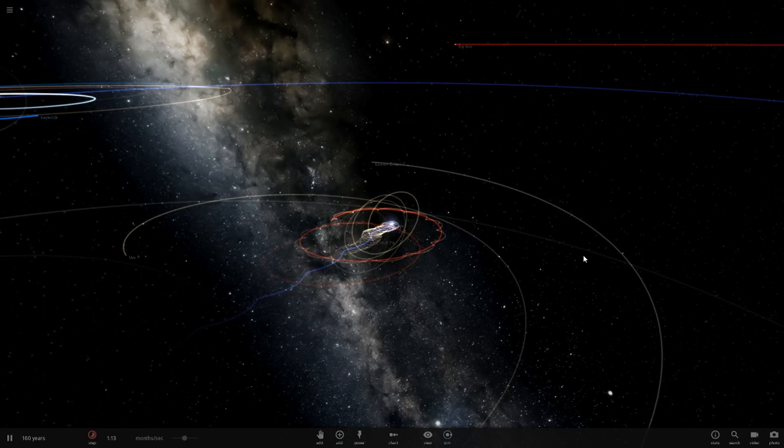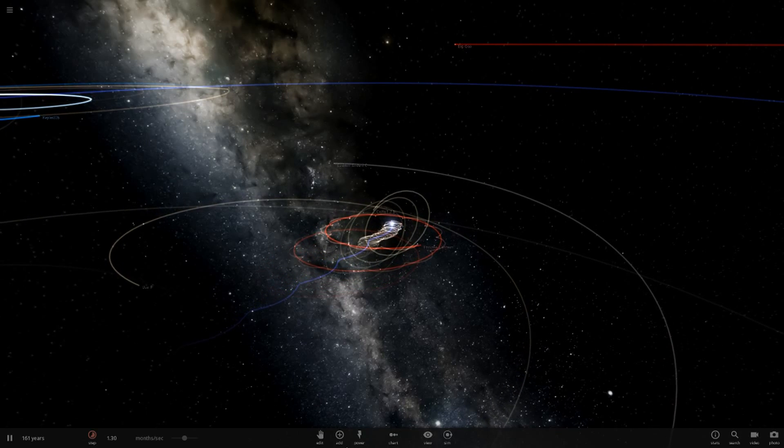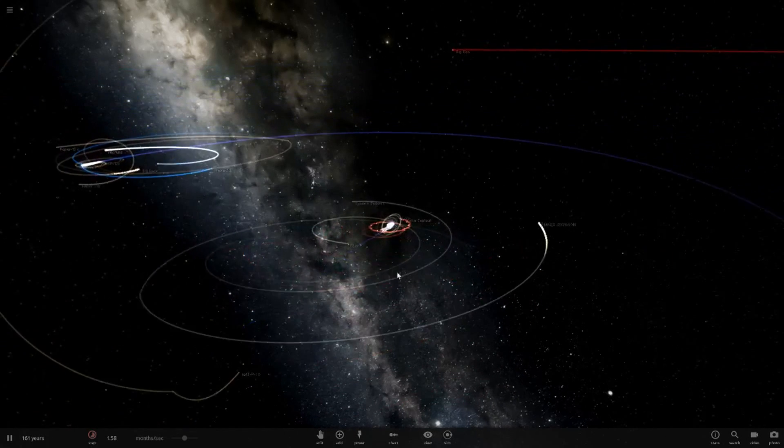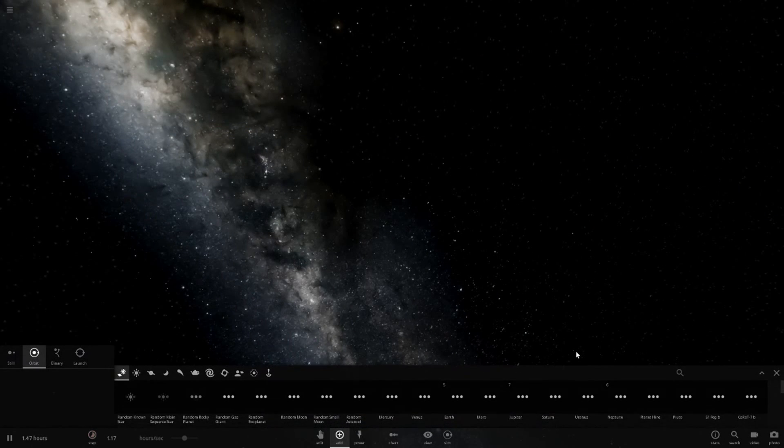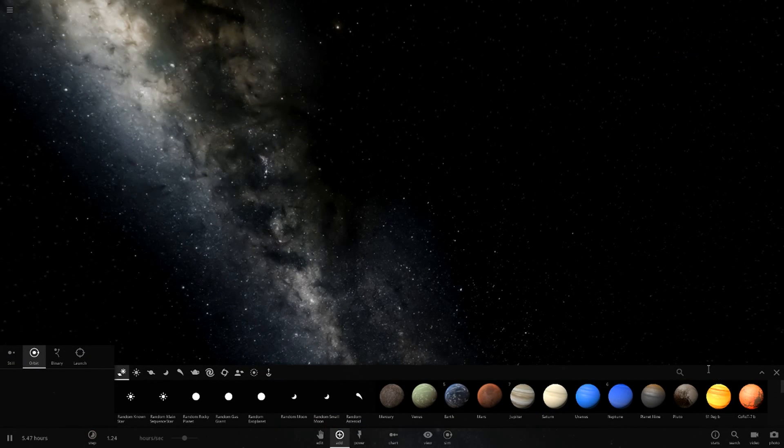Hello everyone and welcome back to another Universe Sandbox tutorial. Today I'm doing what a commenter asked me to do, which was to get my so-called observable universe object and actually make a solar system around it. When I saw it I thought, would this even work? But then I thought, yeah, it actually would.